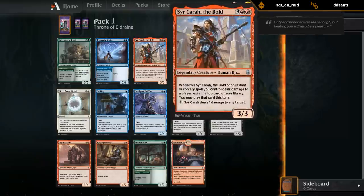Next up we've got Syr Carah - five mana 3/3. When Syr Carah or an instant or sorcery spell we control deals damage to a player, exile the top card of your library and you may play that card this turn. It's pretty good, and it can also ping the opponent to enable the first ability, so this seems like a pretty awesome card providing both card advantage and a way to deal a bit of evasive damage.